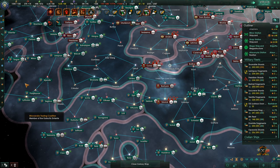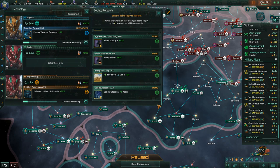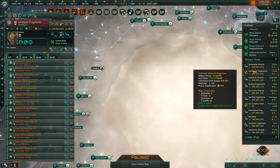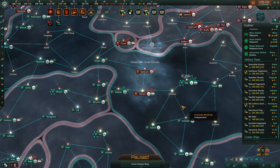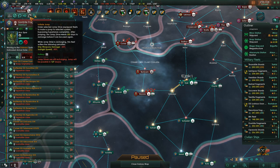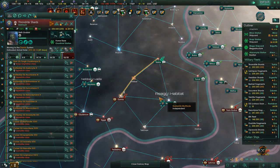Just keep in mind — because we occupy so many of their stations, they can't really replace a lot of the losses that they take. We'll grab Admin Cap next. The Gontrite Fragments are currently here and we'll go ahead and move them here. I believe the Gontrite Fragments are still recharging their Jump Drives for a little bit yet, so we'll have to deal with that.